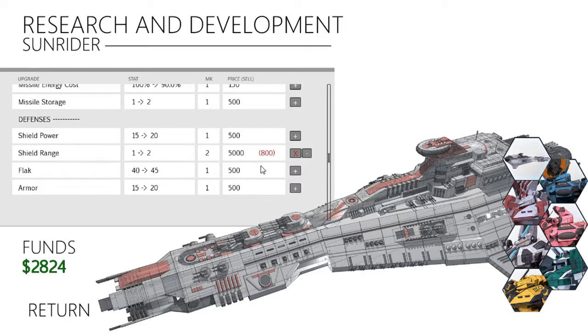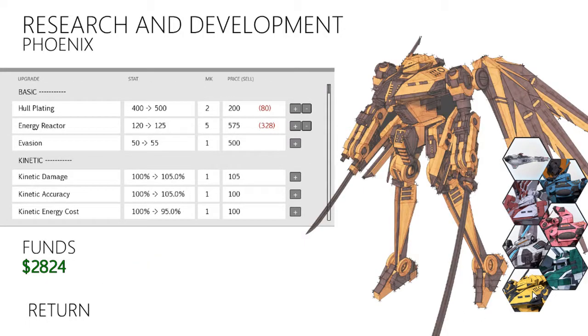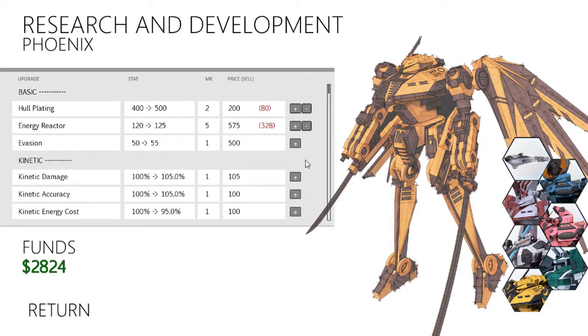So in order to increase shield range for the Sunrider it's like 5,000 bucks. That's a lot. I don't think that's feasible anytime soon - unless we beat a mission and get 5,000 bucks, we can spend all our money just to increase the shield range of the Sunrider. I guess it's pretty useful, and that's why it costs so much. Well, for now let's increase the evasion of the Phoenix. 500. And 55 to 60. Ba-bam. 60 evasion, that's pretty good.